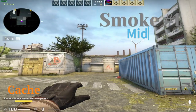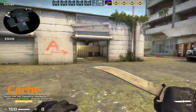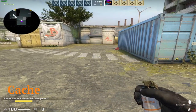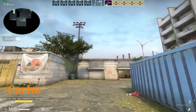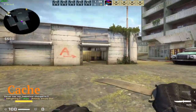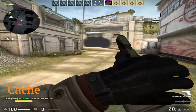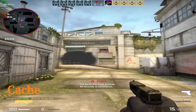On Cache, you can easily smoke mid by throwing the smoke. You run-jump-throw right as you hit the third line of that zebra crossing — however it's called in English; in Romanian we call it zebra. But anyway, it's a pretty easy smoke.